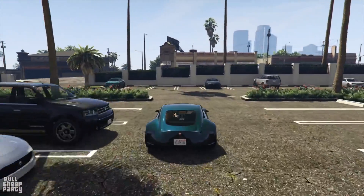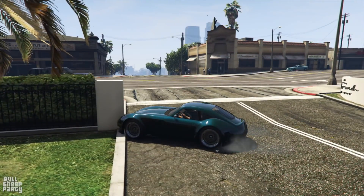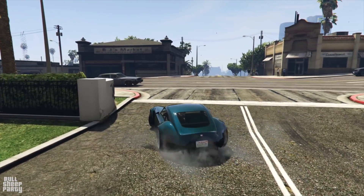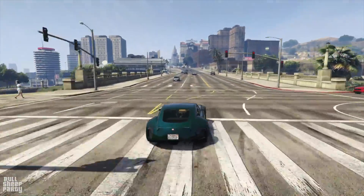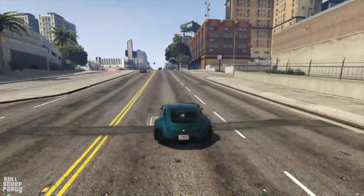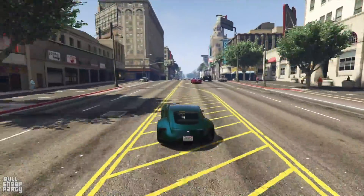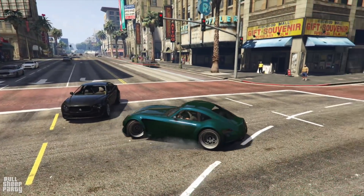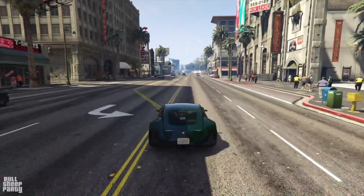Just like we do in every video, the first thing we do on our way to Los Santos Customs is crash to see what type of drivetrain the vehicle has. I know, I know — the channel should be under the educational category. Tell me about it. And with the discovery that this is in fact a rear-wheel drive vehicle, it's time to seriously get going. And in case you're wondering, yes, that crash was intentional. This is now a scientific channel after all.